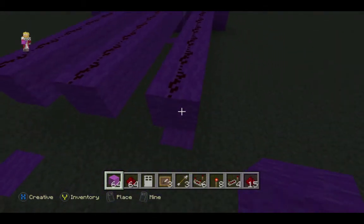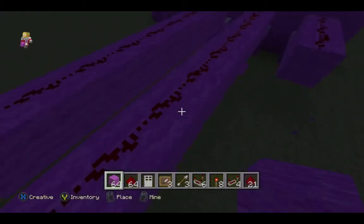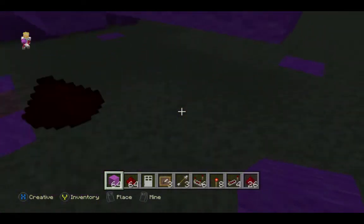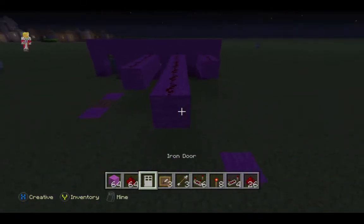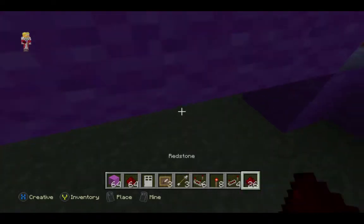We destroy the wall blocks with redstone on top that have redstone that isn't lit, but keep the wall blocks that have redstone on top that are lit. Then we put a redstone torch on each of the sides and it turns off the redstone torch.